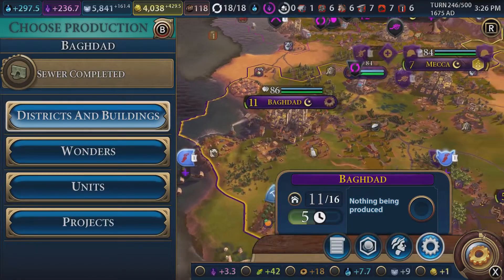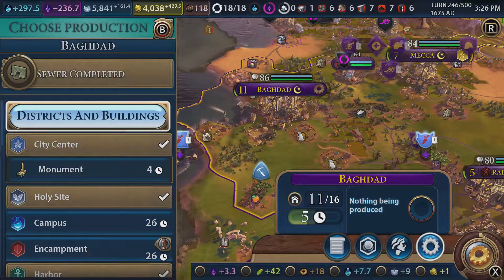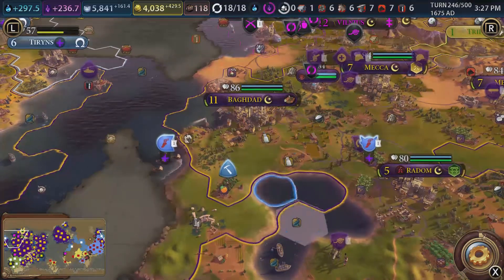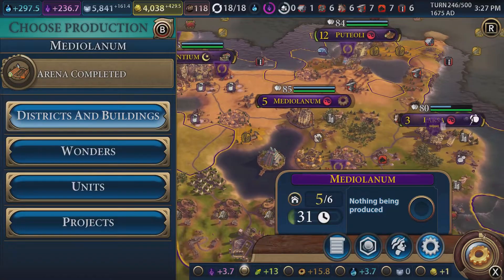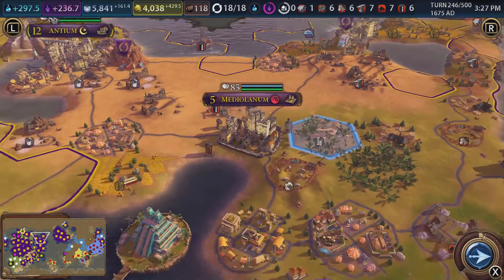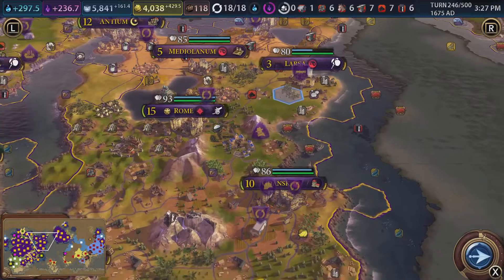If you die, it's only one infantry. Baghdad has completed a sewer, but the real question is can we build a bath? We could build the Manhattan Project, which would be nice. When's that ever gone badly? We can't build a bath - get an arena. Greek builders - well, archaeologists actually. Everyone's got a housing problem; luckily we can fix that with the granary. Eleven turns - I feel like I don't want to wait eleven turns for a builder, but we've half built it now.